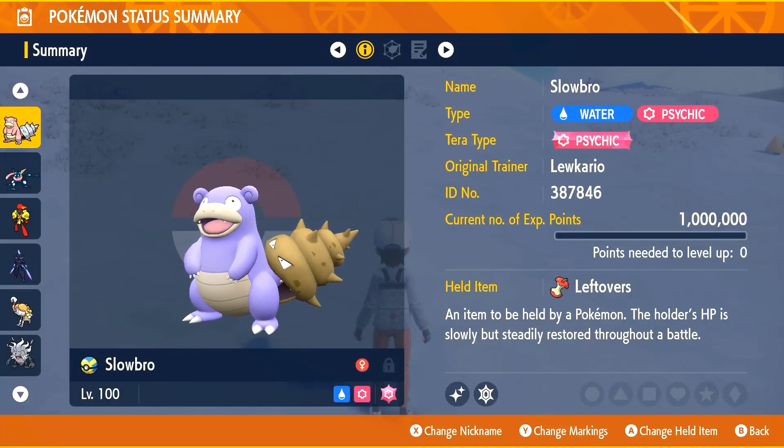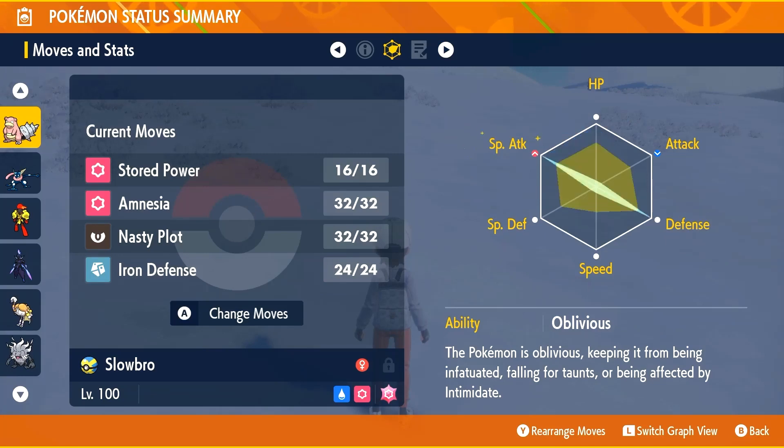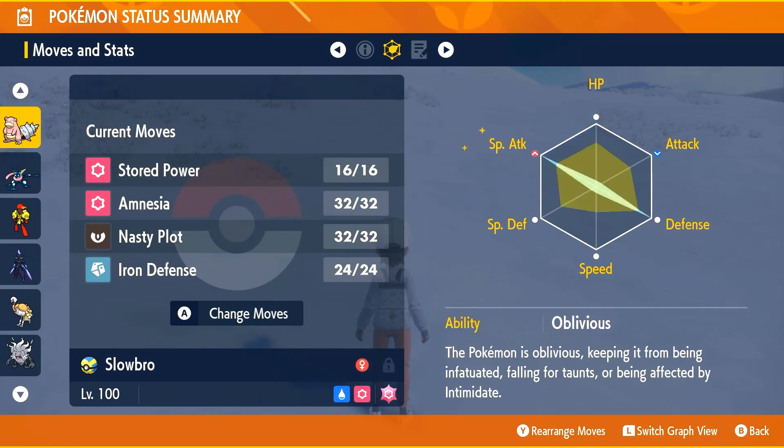First things first, you gotta train your Slowbro, so we are going to max its special attack and increase its defense. Some people also have gone HP instead of defense — it's up to you. The moves you're going to use are Stored Power, Amnesia, Nasty Plot, and Iron Defense.